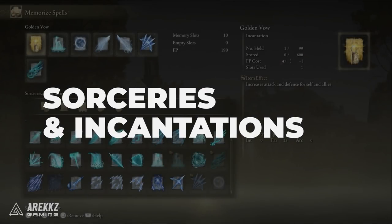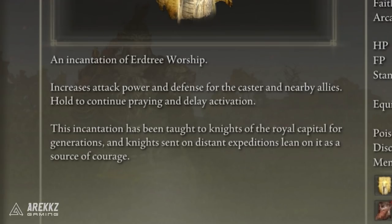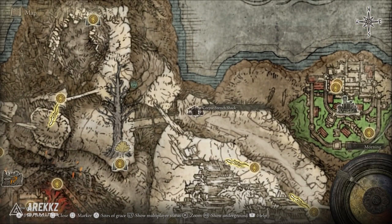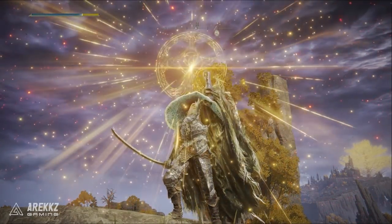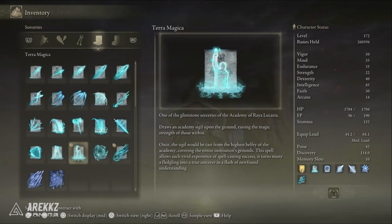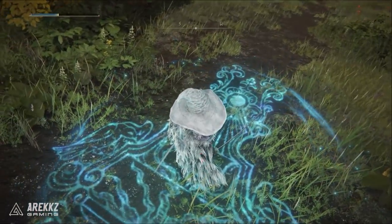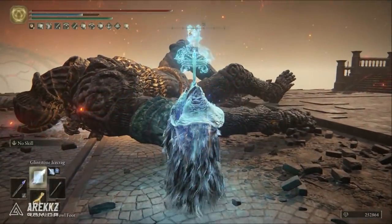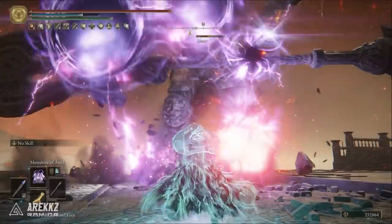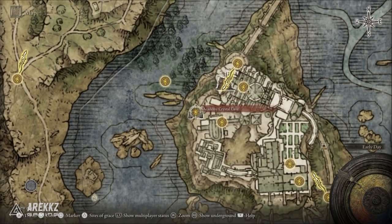Now let's talk about sorceries and incantations. I'm going to start off with the only incantation I'm bringing in my build, which is Golden Vow — for that extra 15% damage increase and 10% damage reduction, which you can get from the Corpse-Stench Shack in Mt. Gelmir. This is a fantastic buff and will work on our spells as well as giving us extra damage negation. For the next spell we have Terra Magica — this creates a spherical zone on the floor like a sigil that gives you a magic buff increasing your magic damage from any source by 35%, lasting for 30 seconds. The only drawback is you have to stay standing in it to get the bonus, but this is absolutely fantastic for damage. It does require completion of the Academy Crystal Cave dungeon — once you finish the boss, take the elevator up to a tower inside the Academy and loot the chest at the top to get the spell.